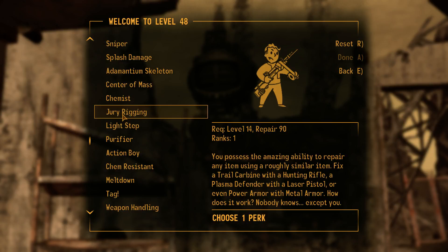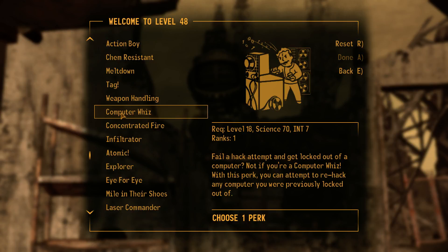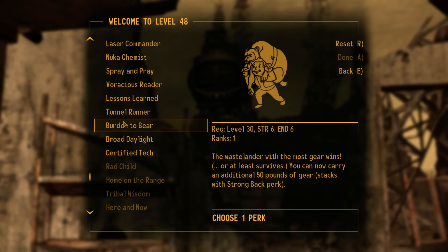Jury Rigging — you possess the amazing ability to repair any item using a roughly similar item. Fix a trail carbine with a hunting rifle, or a plasma defender with a laser pistol, or even power armor with metal armor. Jury Rigging sounds cool too — we'll have to get Jury Rigging next time. Burdened Bear — the Wastelander with the most gear wins, or at least survives. You can now carry an additional 50 pounds of gear, stacks with the Strong Back perk. So 50 more pounds or being able to travel whenever I want. Let's do Burden to Bear.